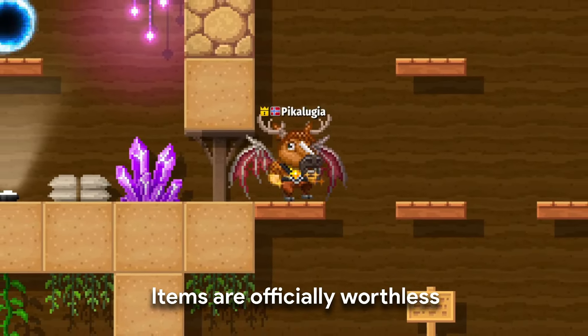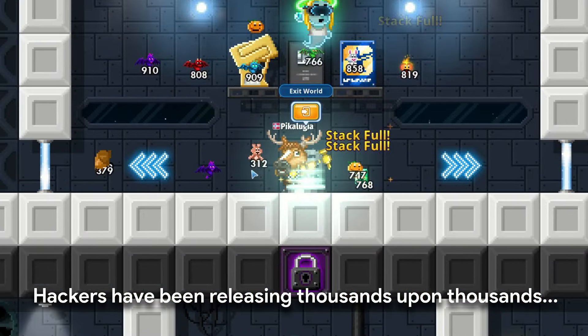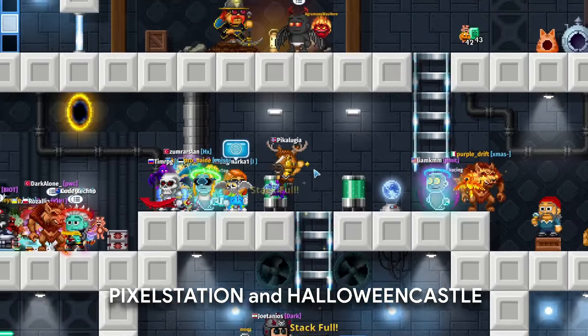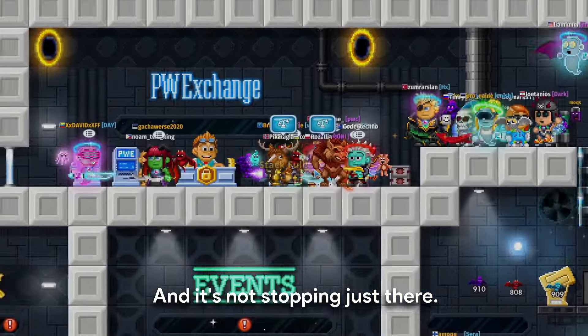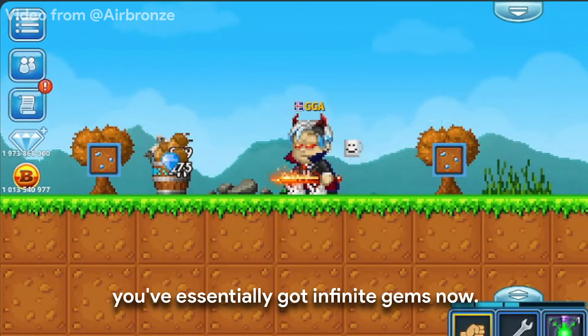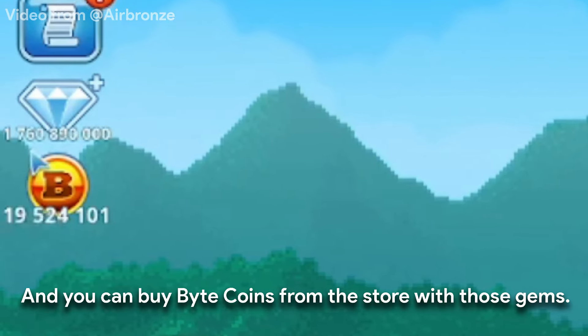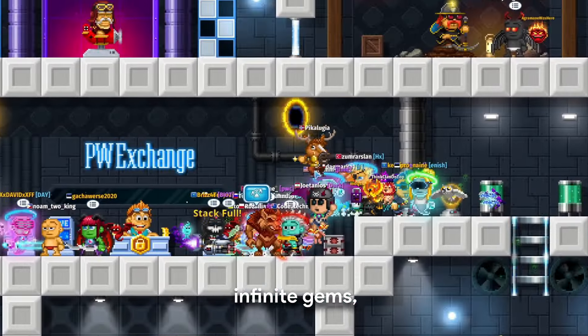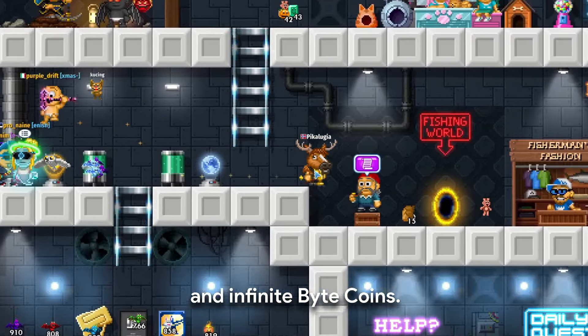Items are officially worthless. Hackers have been releasing thousands upon thousands of duped items into public worlds like the pixel station and halloween castle. And you're able to dupe fish by selling them to a fish barrel, so you've essentially got infinite gems now. And you can buy bite coins from the store with those gems. So infinite items, infinite gems, and infinite bite coins.